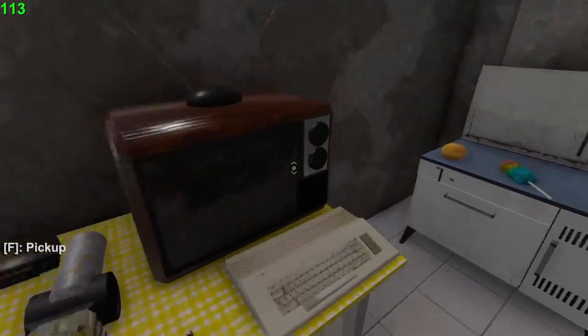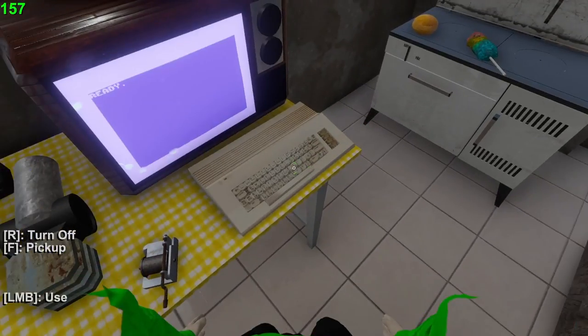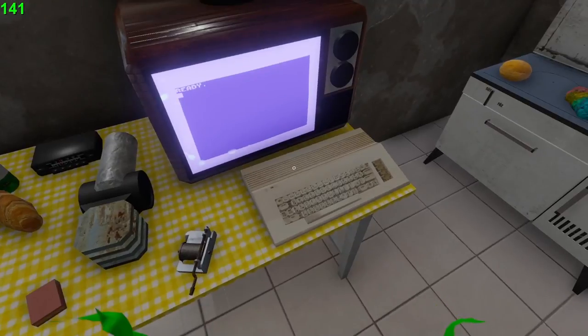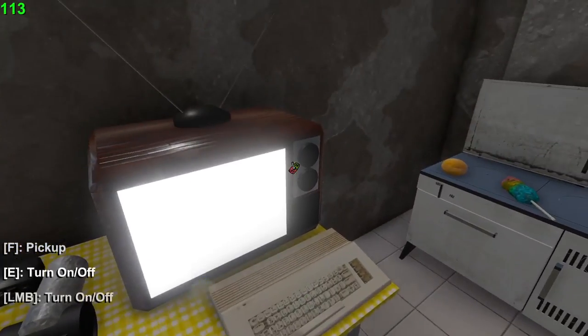You have a Commodore 64 on the TV. Press E, R, then left mouse button and you can type. There's a mode called piano — you simply type 'piano' and you can play with the keys. Press left mouse button again and you're out, then you can turn the TV off.